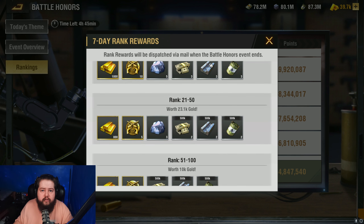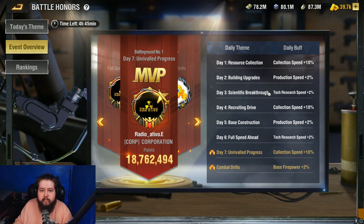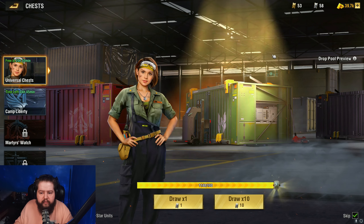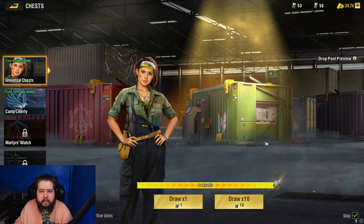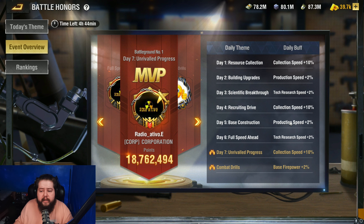In all, you get a tremendous amount of officer statues and gold just for completing these simple events. Going back to the daily themes — we covered Monday, Tuesday, and Wednesday. Thursday is recruiting drive, where you head to your armory and open your universal chests, as well as universal five and four star pieces. Friday is a combination of building upgrades and research. Saturday is rushing — probably the hardest to complete, but if you save up your rushes there's a good chance you can still get it done, though you might lose a little gold and some officer statues.